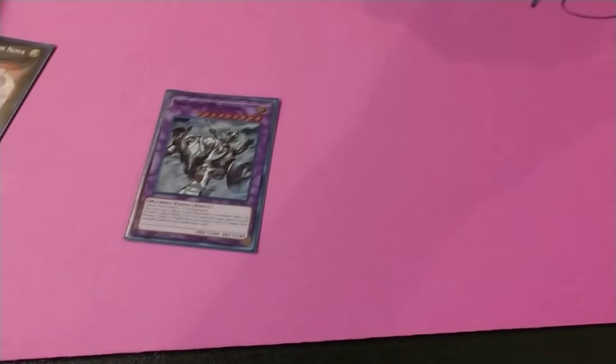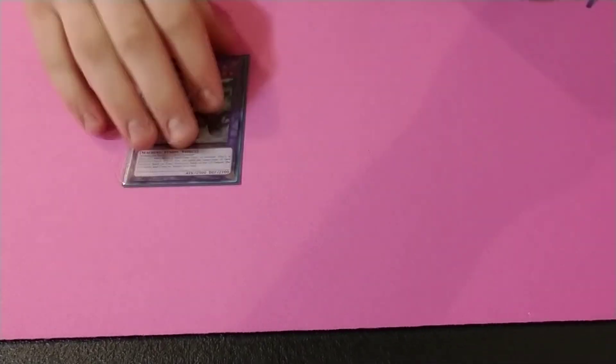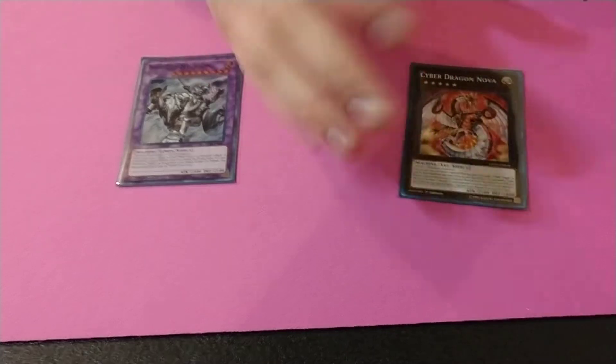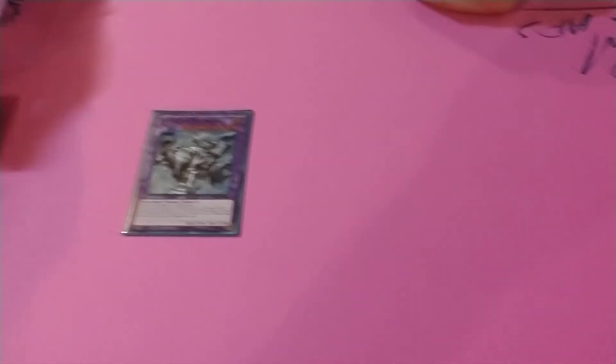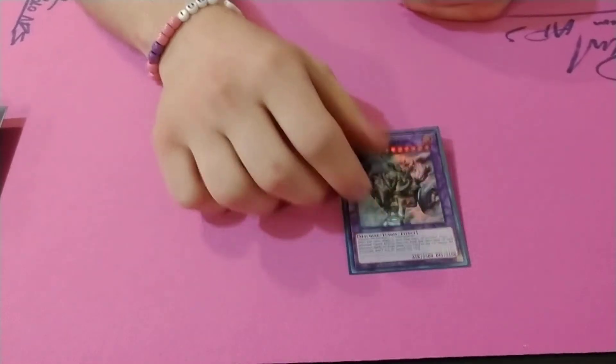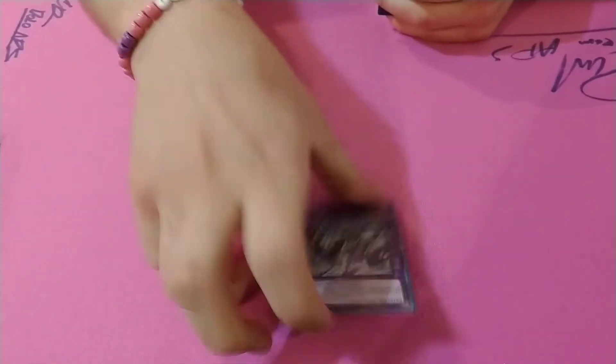Mechabob — explain your reasoning. So you've got your Nova, right? Special summon it — it's your fifth summon. The Nibiru hits you, right? It pops. Its effect activates because it was destroyed by an opponent's card effect. Special summon the Mechabob. If you have another extender, you can use the token and that extender to go into the Orcus combo. Or you can use the Mechabob and the token to go into the Orcus combo.